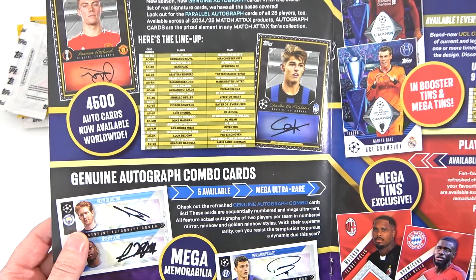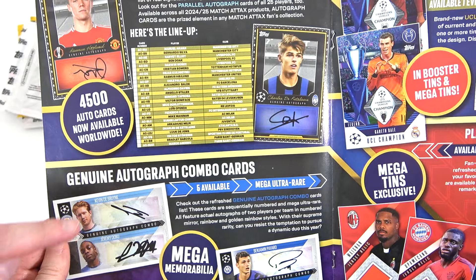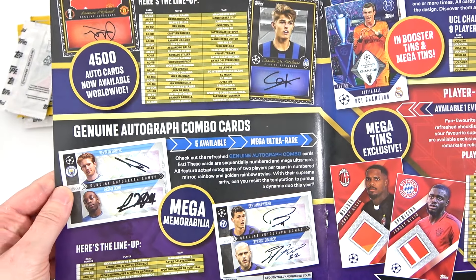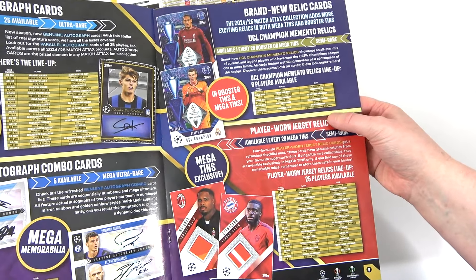We then go into the autograph checklist - here we go, that's all the good stuff. We have genuine autos at the top, then combo autos down here. There's only five of those - they're going to be very, very difficult to find. And then over here we have all of the relics, which you'd imagine are from the booster tins.